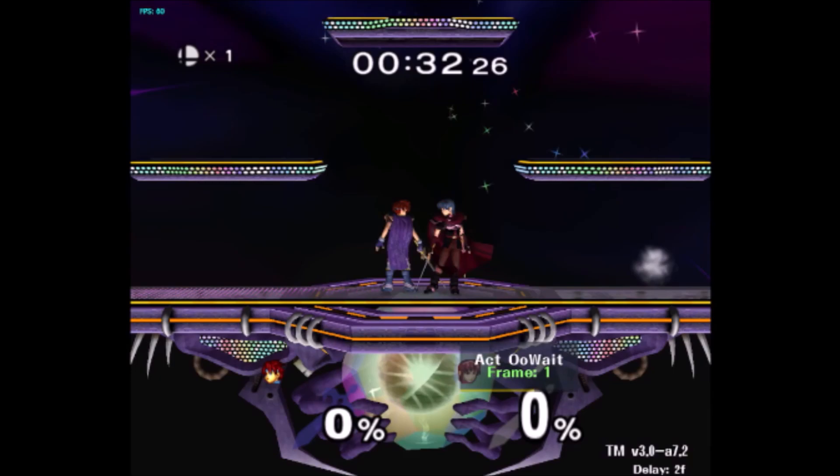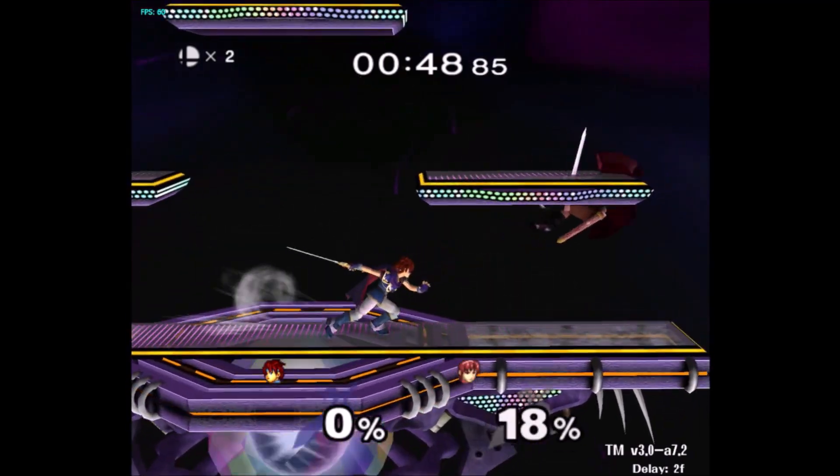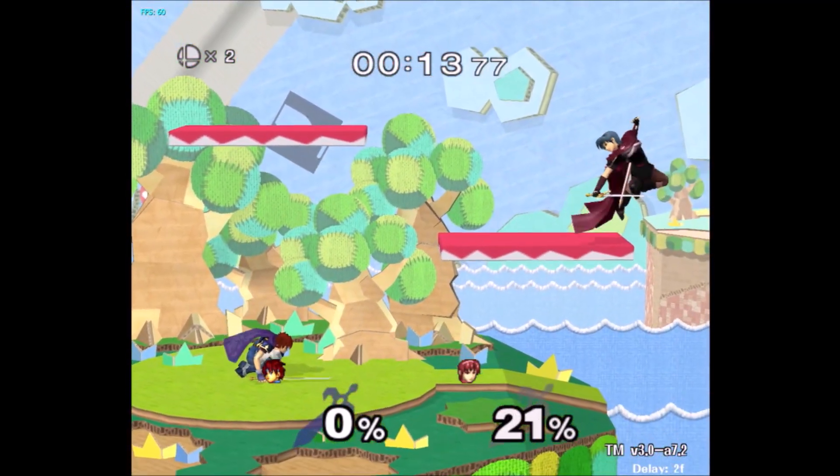To start off your basic combos against mid fallers, your best friends are going to be down tilt, grab, and side B. Off of down tilt, your best option, as mentioned in the other video, is going to be down tilt nair.